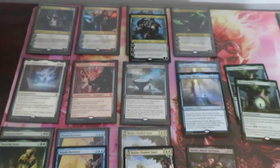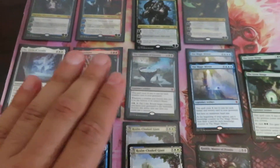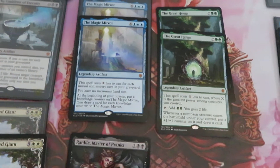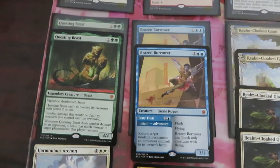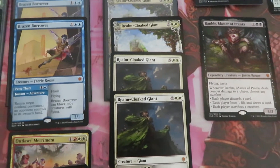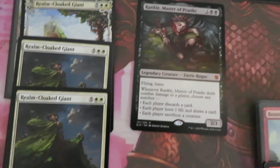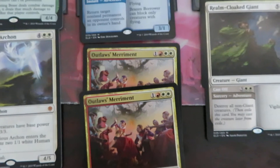In the mythic slot we have the artifacts. We have one of each, with the exception of the Great Henge and the Magic Mirror. For the other creatures, we have two Questing Beasts, two Brazen Borrows, four Realm-Cloaked Giant, two Showcase copies, and one Antonormid. We have one Rankle, one Harmonious Archon, and two Outlaw Marines.